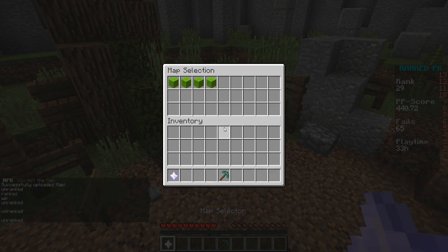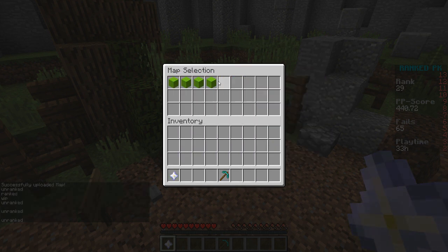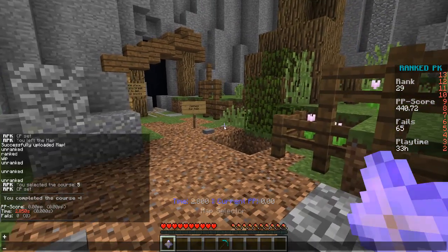So let's get back to our map — we can upload it now. As you'll see, it will display as a new course, the fifth course, in the unranked maps section of the map selection.